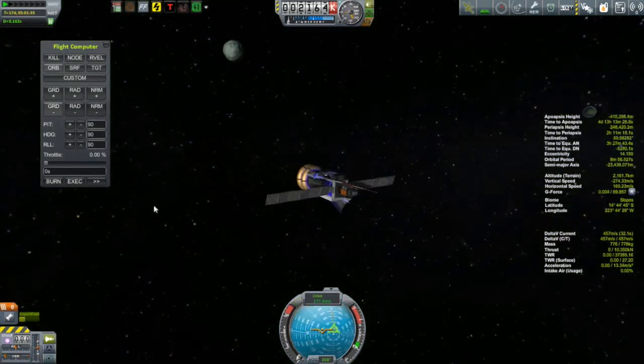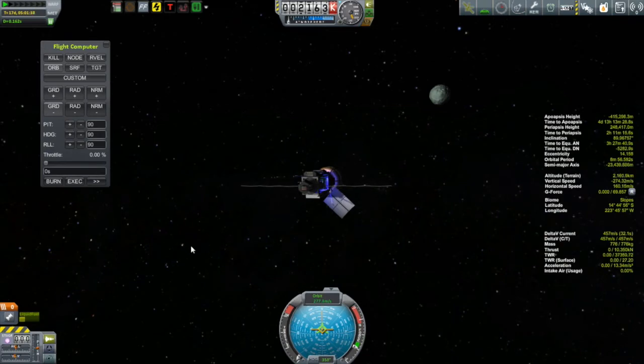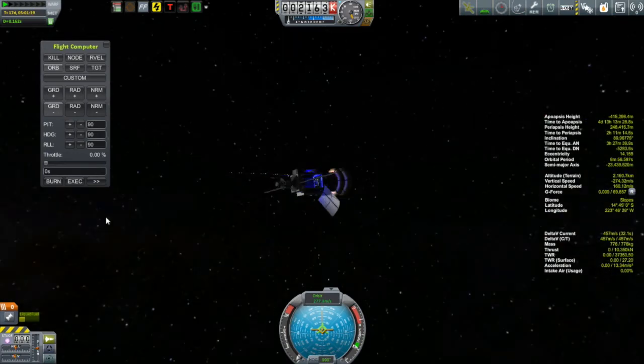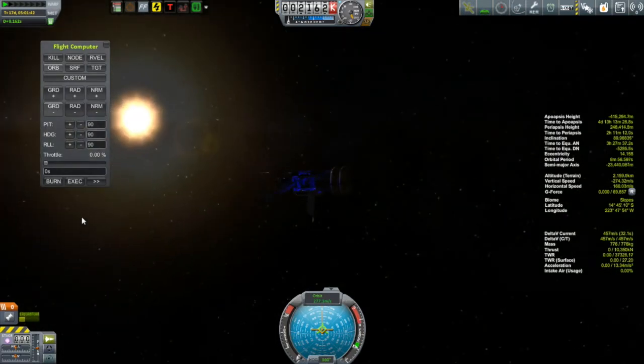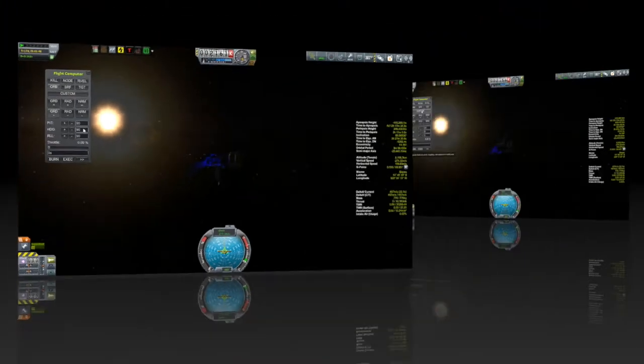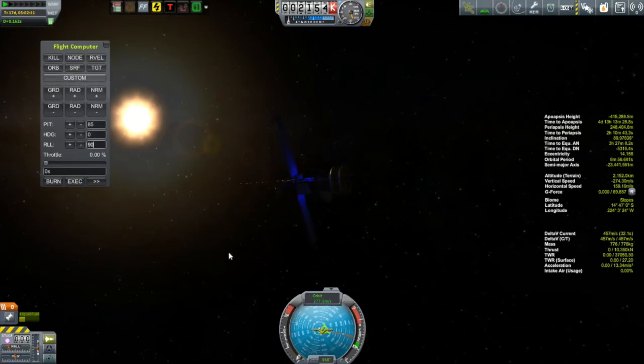That brings us to MapSat 4, which has taken almost 18 days to make its leisurely way over to Minmus. It took a bit of a roundabout route — went out past its apoapsis and is catching Minmus on its way back to Kerbin. Nevertheless, it is now in Minmus's sphere of influence, at 360-something days. Finally got something in Minmus's sphere of influence.